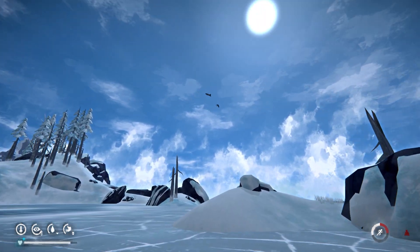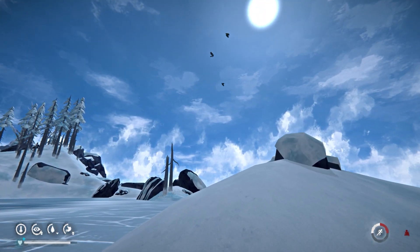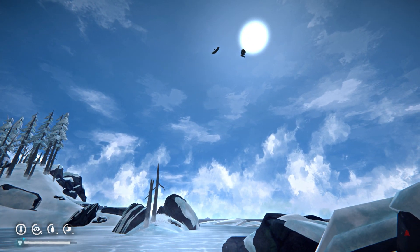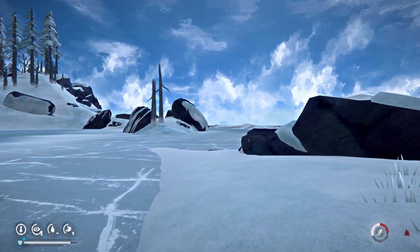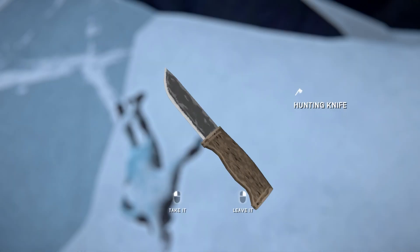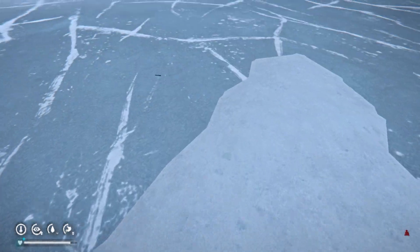Birds circling like this are always over a dead body or a carcass, so this will always indicate to you that there is something dead where they are circling. It's also a very good place to find feathers, which you can use to make arrows, because the birds drop their feathers as they circle the carcass or dead body.